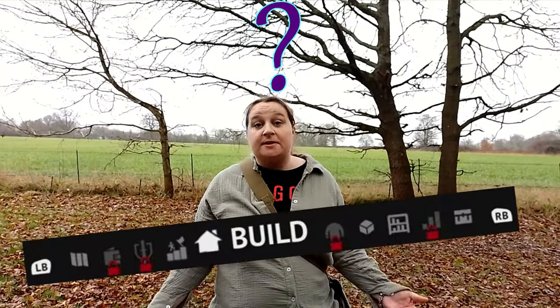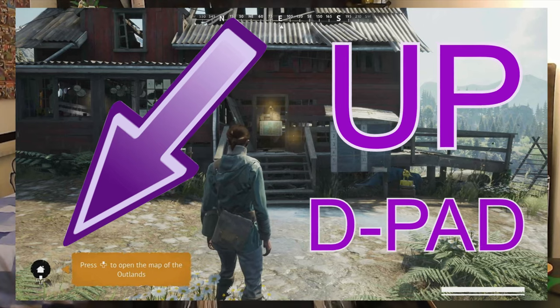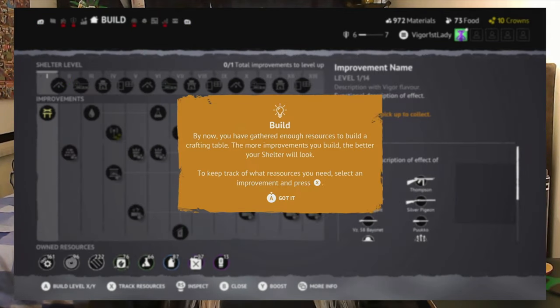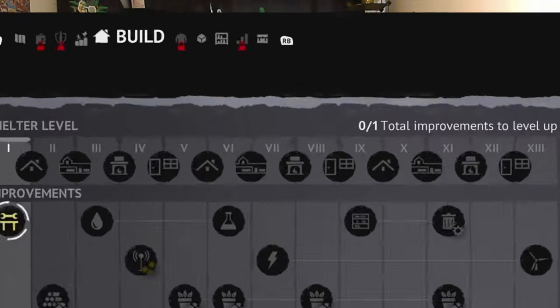How do you get to the build menu? Anywhere in the shelter except the firing range, you can get into any of your menus by pushing up on your d-pad. Then you can navigate through them using your left or right bumpers. If you are very new, you may find that some menus are still locked. The build menu is the house-looking symbol.